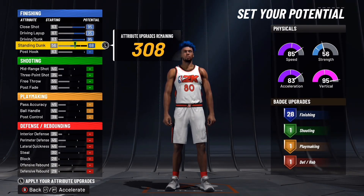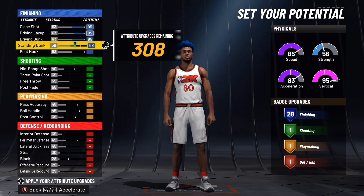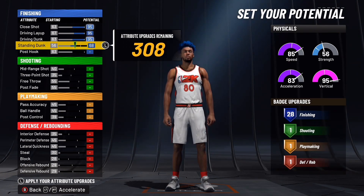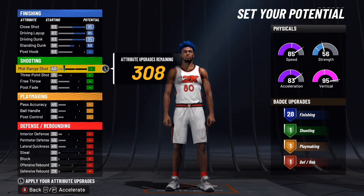Attributes: close shot 95, driving layup 95, driving dunk 95. Standing dunk to 68 — that gives you 28 finishing badges. If you're a pure slasher, if you go to the paint you're making it nine times out of ten especially against these baby guards or baby lockdowns. I have a two-way finisher with literally 20 finishing badges and I'm laying up over them every single time. With 28 finishing badges you're chilling — you really don't even need 28 but it helps.